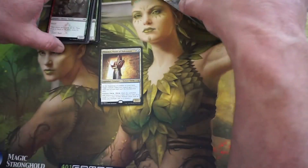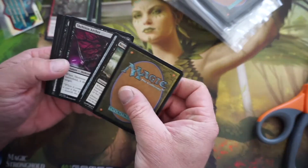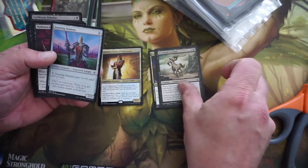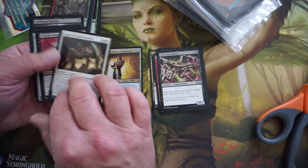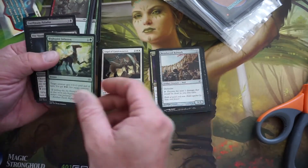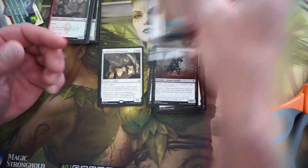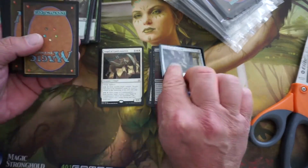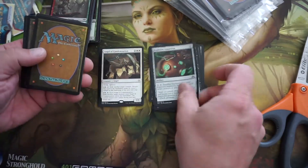That was all pretty crappy. So these have been around — they usually have a couple of different options. I think these guys are the same ones that do the Magic cubes down in the States at Walmart. A lot of newer cards in here. Here's our rare — Angel of Condemnation. Kaladesh, some Khans stuff, even some newer stuff like Thrones. So nothing too exciting quite yet. Artifacts, beasts, sorcery, artifacts.